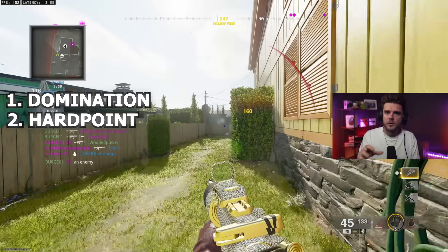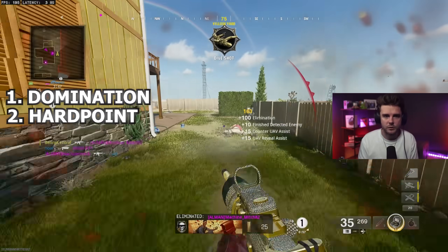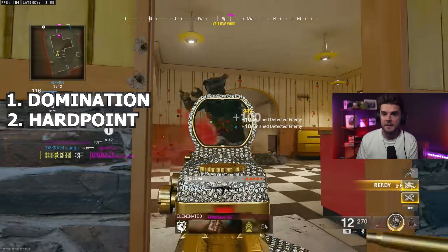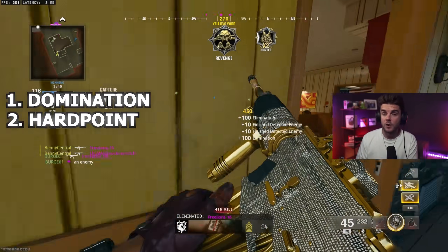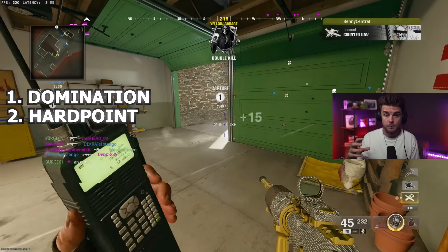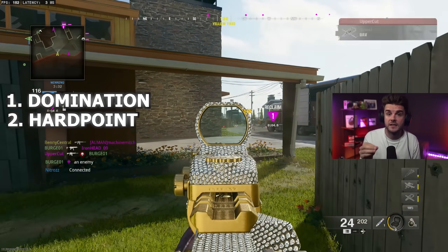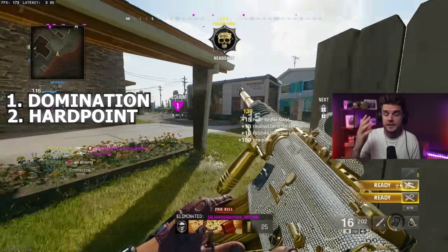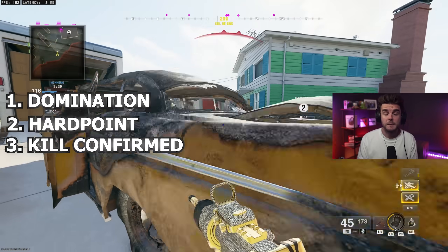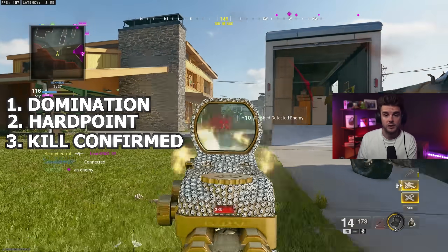The next mode you want to play is Hardpoint. Maximize playing the objectives — every defensive position, every kill on the objective, every second spent on the hill maximizes your score per minute, which is so important for leveling up as fast as possible. Because all the zones are really close and the spawns offer a lot of spawn-killing opportunity from most hard points, you're going to get a lot of score. Kill Confirmed is also a great option because you can pick up your teammates' tags and get a lot of extra experience thanks to those green perks.